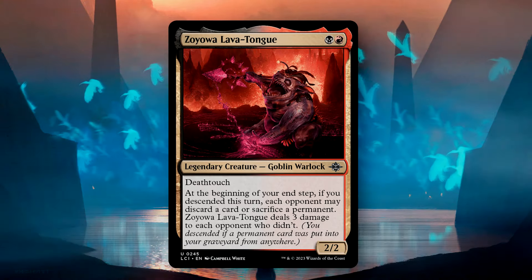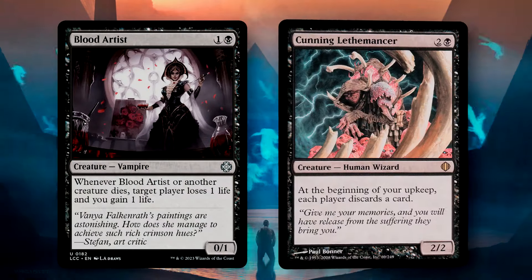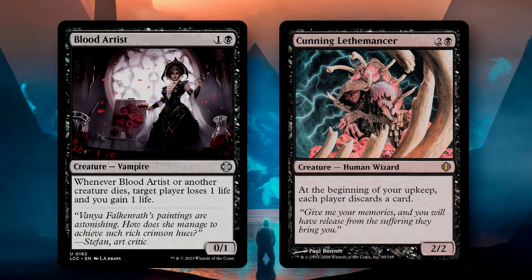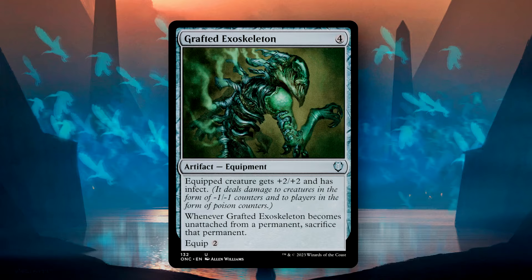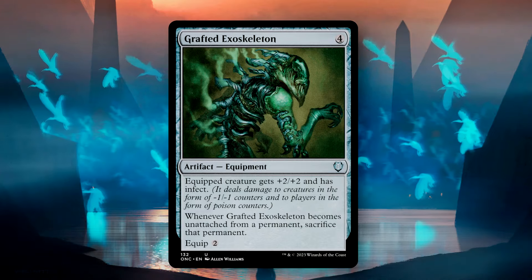You can approach this in a number of ways. You can do classic aristocrats, an 8-rack strategy that'll disrupt hand advantage with discard abilities, or even, dare I say, stax. And if you're truly a monster, you could of course go the infect route, as Zoyowa is dealing damage. In this case, giving him infect will shorten the clock substantially.